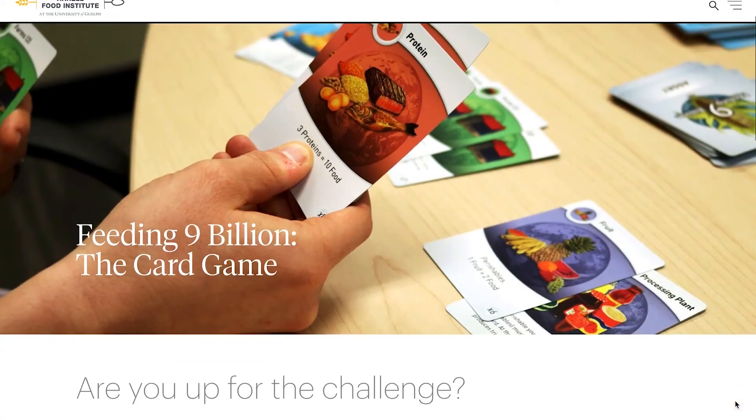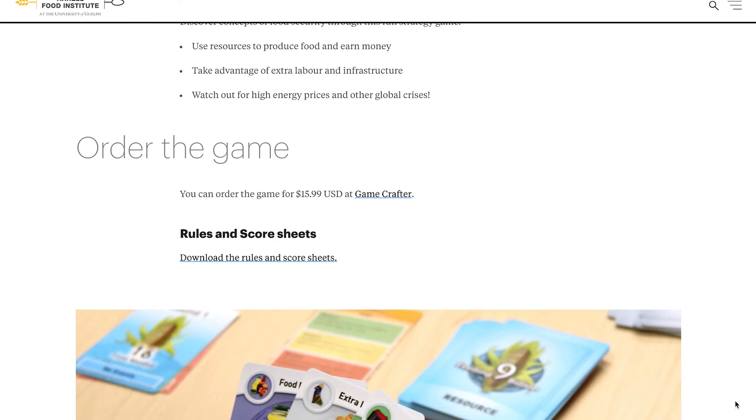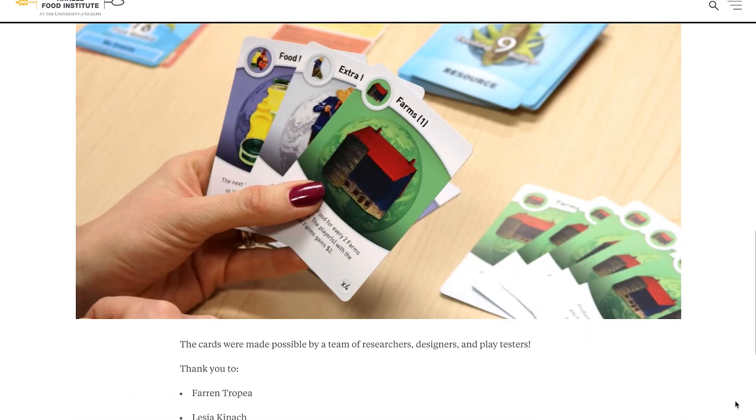All of these questions and further ideas for research are listed on our website, and we really encourage you to go and check these out. Mostly, we really hope you have fun — please let us know how you've made out. Once again, my name is Evan Fraser and I'm the director of the Errol Food Institute at the University of Guelph. You can follow me on Twitter at feeding9billion. Thanks very much.